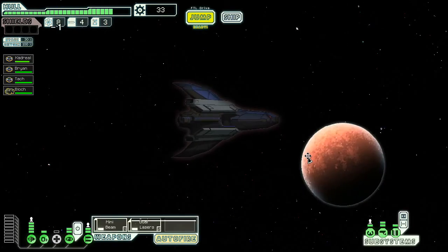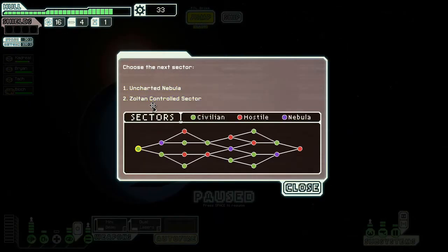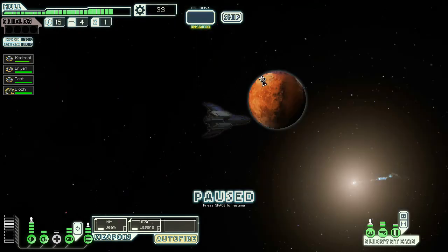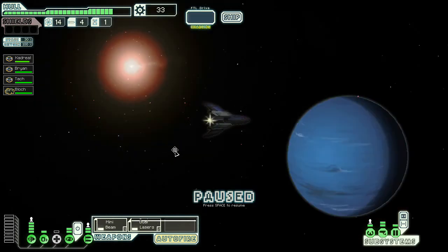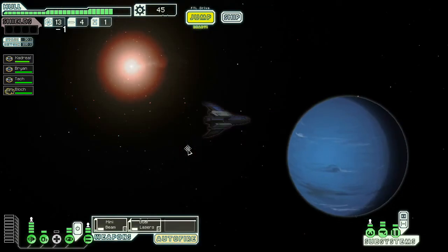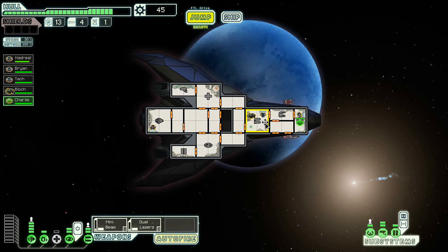We're going to need to jump into the exit, and then whatever our next sector is, there's going to be a quest marker. Two drone parts for eight fuel — done, don't even have to think about it. I'm going to go to the Zoltan controlled sector and try to go mostly green options this time, specifically for achievements for this ship. What are we going to find here? Drone recovery arm — something I would have liked on the Taurus a couple episodes ago, but not something we need on this ship. Let's invite this guy to our crew — got a Zoltan crew member. Toss him into weapons for now.